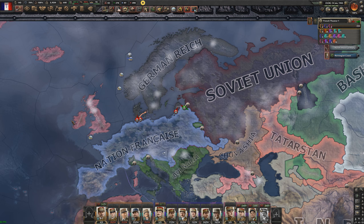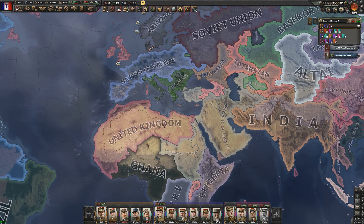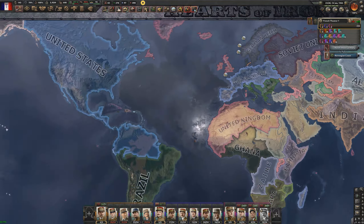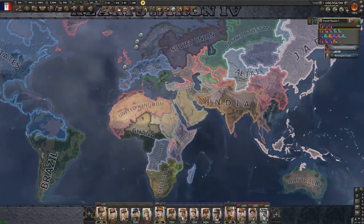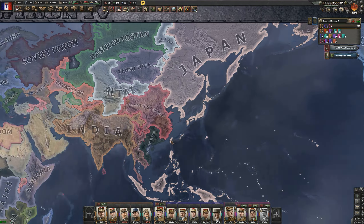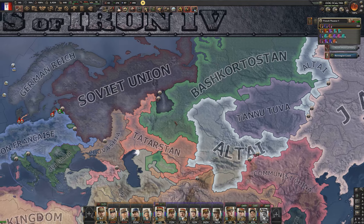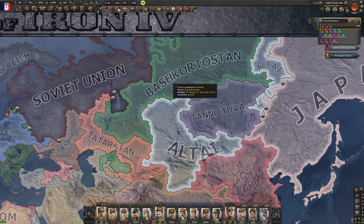Europe hasn't changed too much. Bulgaria has become rather strong. The UK has done a great job colonizing Africa, owning probably a third of the continent, and is now going after the Caribbean. The US and Brazil are still in a standoff on the Amazon — the rainforest provides no supply and it's painful. Japan is continuing to expand with a naval invasion in Australia. India is still a superpower and most Asian borders won't move much since AI doesn't build supply hubs.